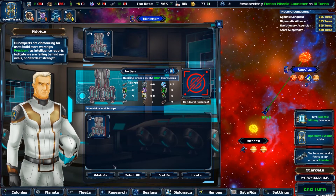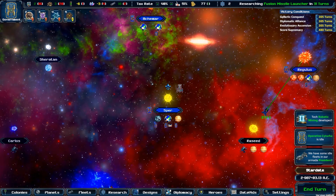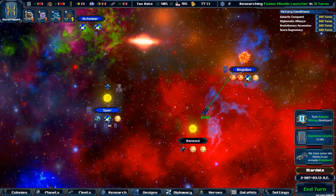Finally, you can also assign an Admiral to your fleet here, adding to it the benefit of the Heroes' skills, both in battle as well as in the star map. This is done through the Heroes panel as shown in the screen.